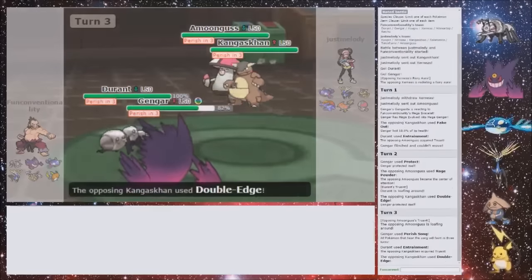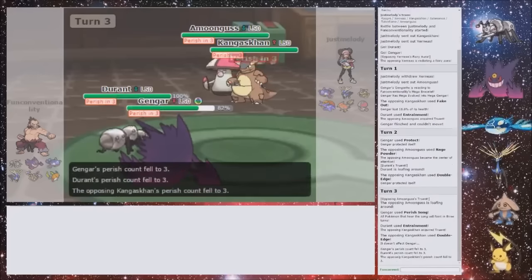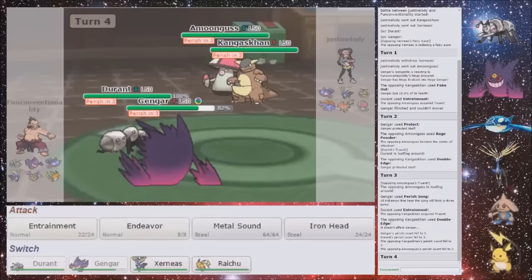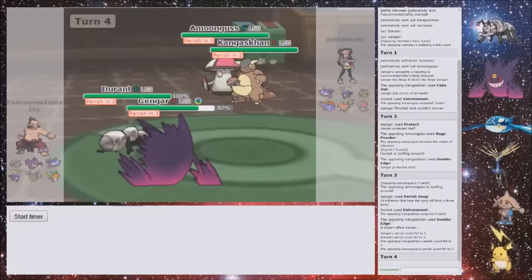Perfect — now he can't hit my Gengar. That's exactly what this team is supposed to do. That is so nice, because now I can Protect from the Spore, which is really, really good. I don't mind if Durant takes the Spore. Let's try and Metal Sound this Amoonguss for no reason. And I Protect from the potential Spore.